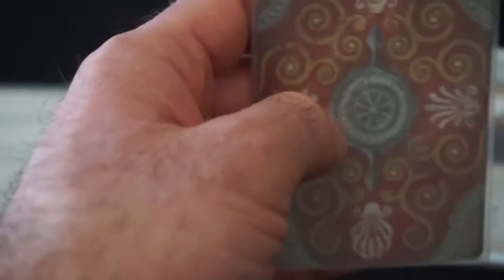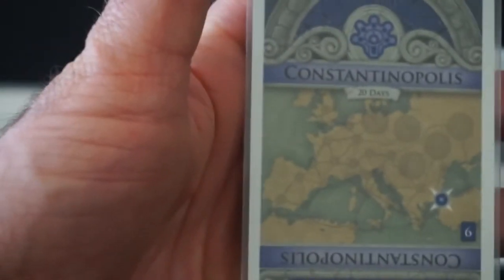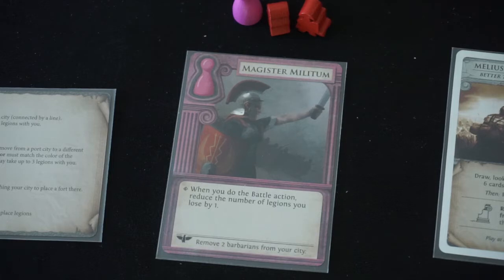The Magister Militum's remaining hand includes Tyrus, Patrae, and Constantinopolis. Based on setup rules, the player furthest from Roma goes first — that would be the Magister Militum — but for the sake of the video I'm going to play left to right, so the Vestalus will actually be the first player. With that, our hands are all set up. Let's move back to the board and finish setup, but I'll give everybody a tour of the board first.